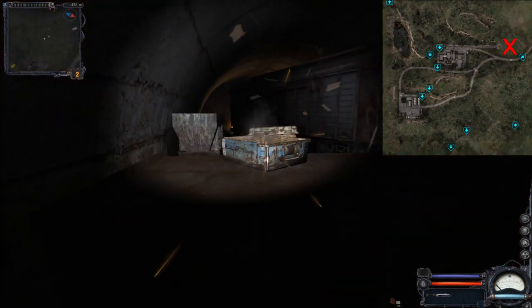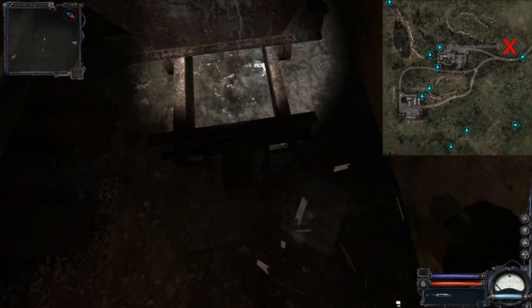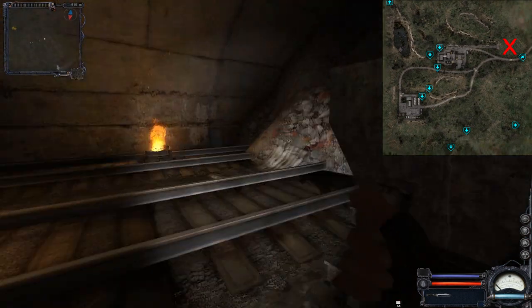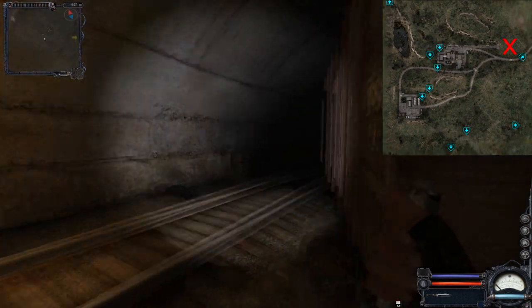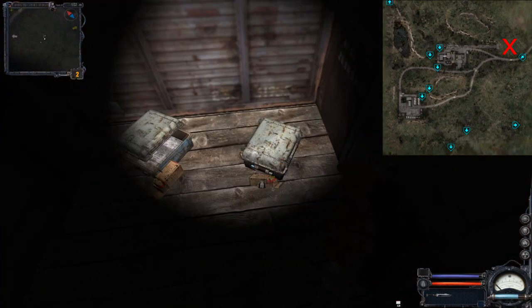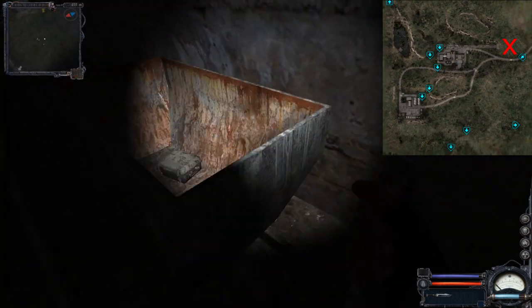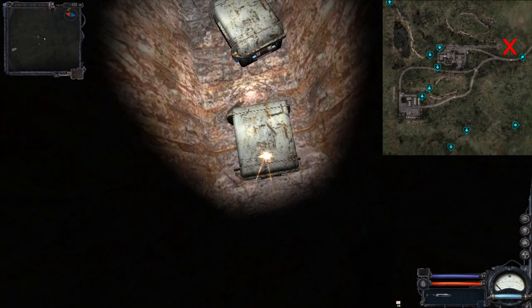There is a box inside, and then we have this camp at the end of the tunnel, which is usually inhabited by bandits. There are a lot of small boxes in here — don't forget to check the box here as well as inside the train. Also inside this structure we have some boxes that are kind of hidden.